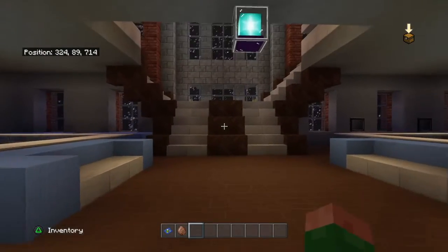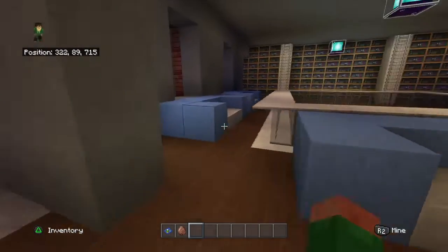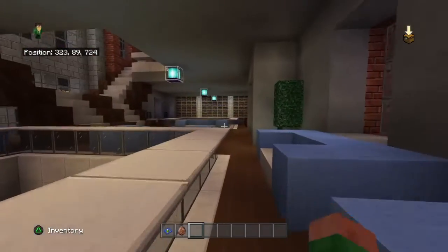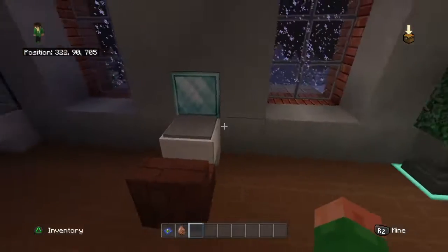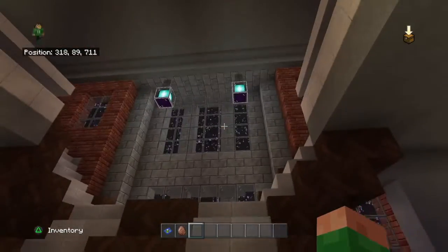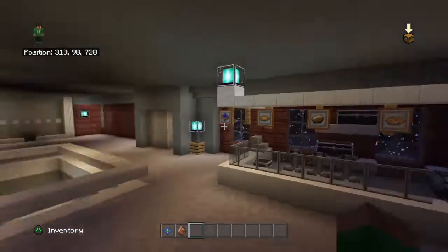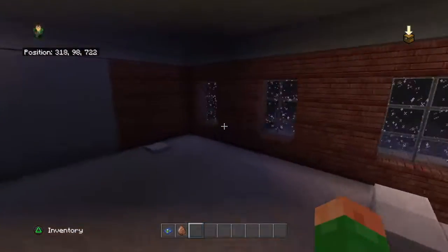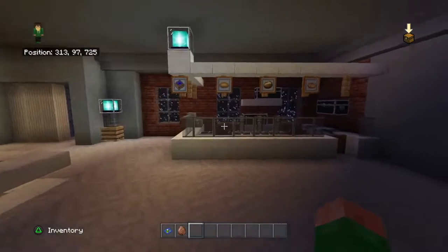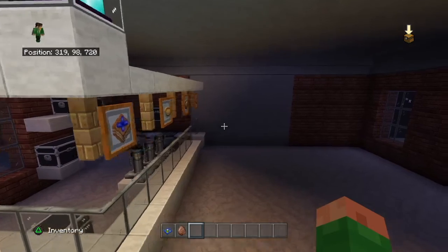We have a grand staircase, which isn't looking too grand — I might change it. Here we have a balcony down to the first floor, some couches, and shelves with books. On the other side there are some computers for working on whatever you need in the library. The third floor is what's not finished — it's going to be a cafe and a little reading area, so no bookshelves on this floor. I think I'm going to fill up those chests and make it actually functional so if you were to play in survival you could serve food and whatnot.